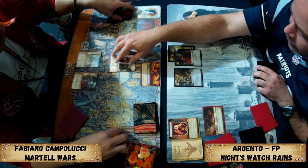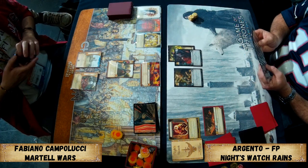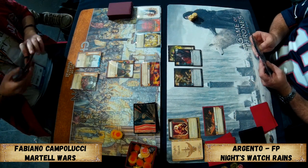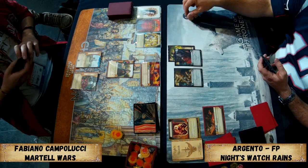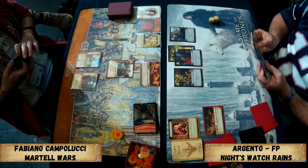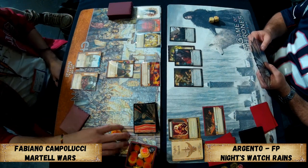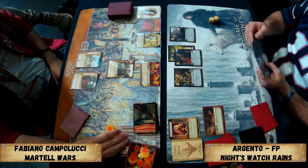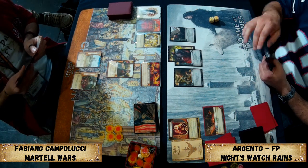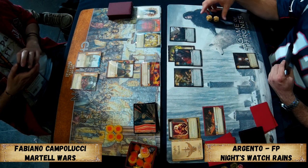Opening plots are already on the table. On the left we have The Long Plan, on the right A Feast for Crows. Argento is probably going for the big gold because he just wants to put characters on the board — he needs military and power icons, and potentially the Wall. He probably needs to establish some board and will want to flip out of this plot to stop giving Fabiano lots of cards.